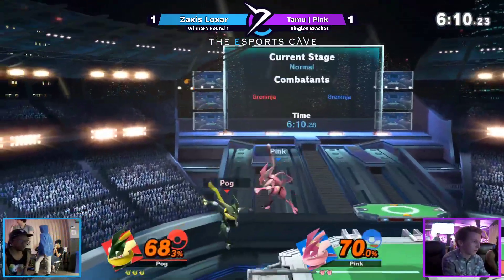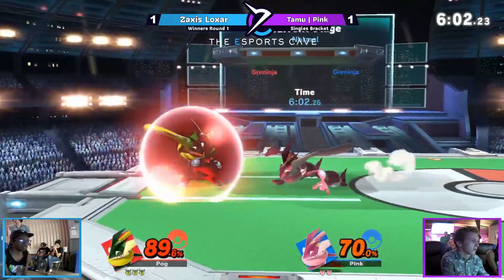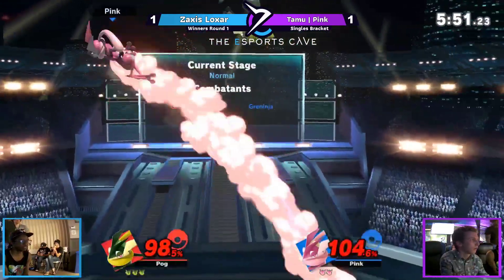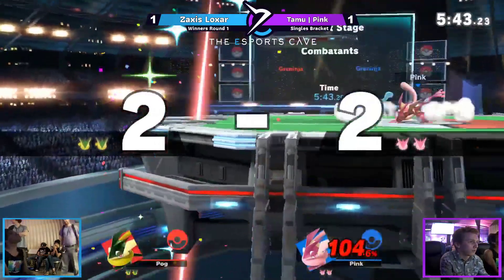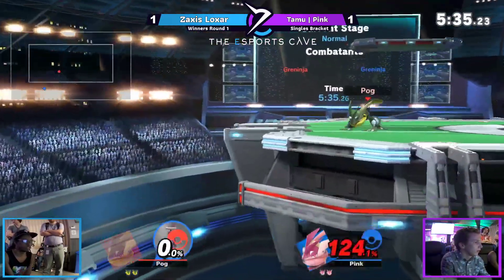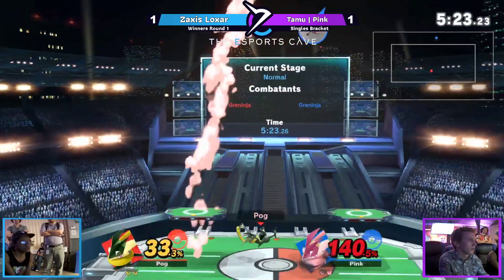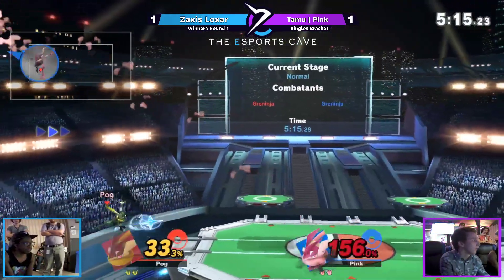Pink immediately responds. Pink with the down throw, bounces off the shield, forward air coming up for Pink. The shuriken, the water — never able to connect, just pushing him away. Zaxus just jumping up and down, spacing forward airs. Both players exchanging — Zaxus looks for the down tilt then something else, nothing there. Back air coming out for Pink. Counter angled down — not what you want. Pink at 104, Zaxus at 10. Zaxus off stage, dash attacks from Pink — good forward air from Pink. Pink is cooking, ladies and gentlemen.